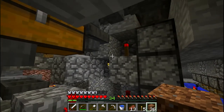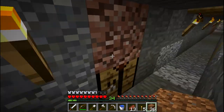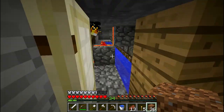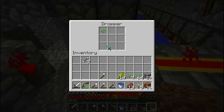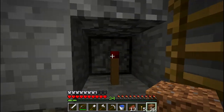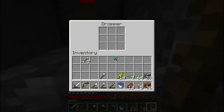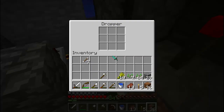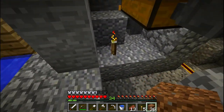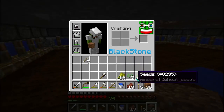Everything is being funneled into the chest over here. When we go inside you can see the item elevator is working. We didn't have too many seeds — as you can see there are always some seeds left in the droppers with this item elevator design. Everything seems to be all right up here.